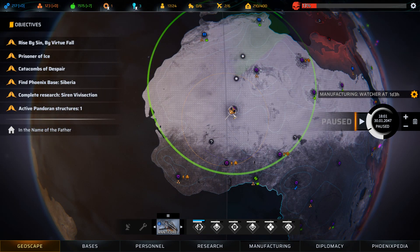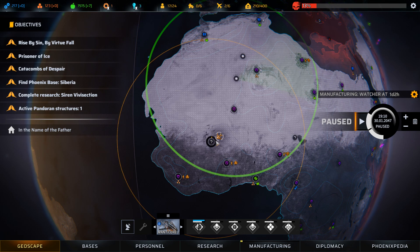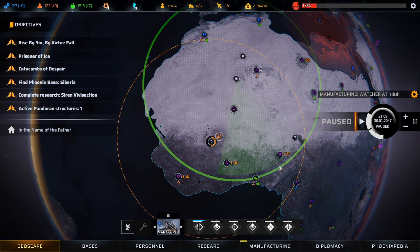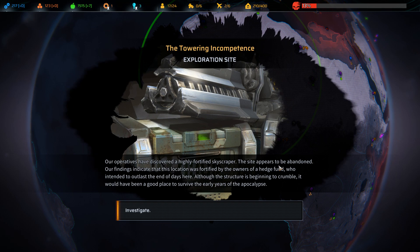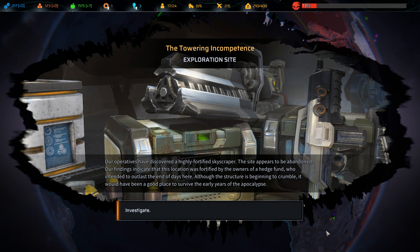We're also going to hit some of these points of interest, including a story one. This first one we arrive at may or may not be a mission — it could just be a haven. We do have a little injury there, but that's not too bad. We unpause and explore, and we get ourselves an exploration site: The Towering Incompetence. Our operatives have discovered a highly fortified skyscraper, apparently abandoned, fortified by the owners of a hedge fund who intended to outlast the end of days here.